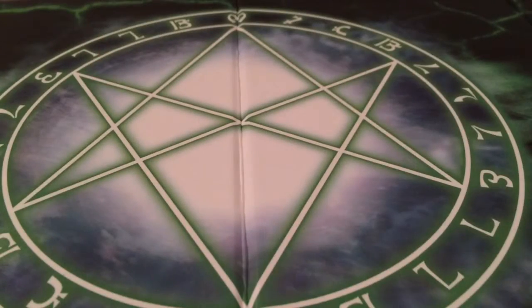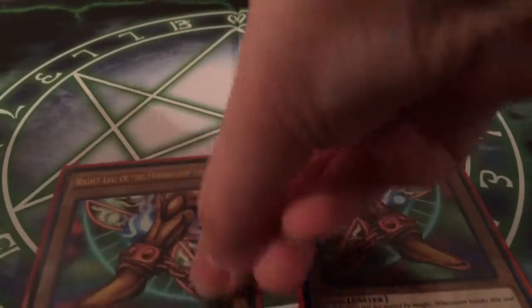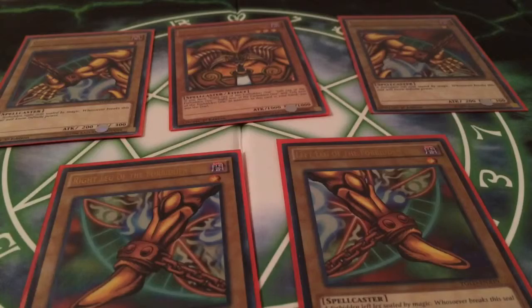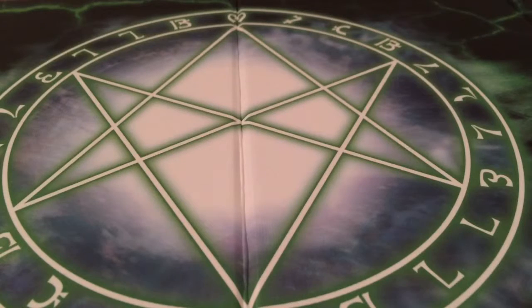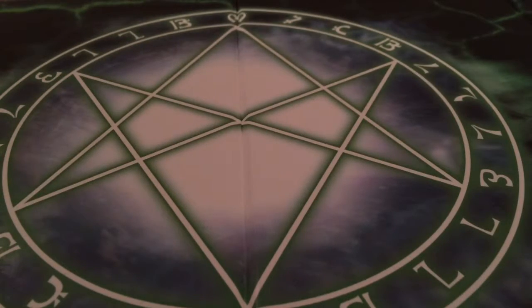Then we have all five pieces of Exodia: the left leg, the right leg, Exodia's head itself, and then the two arms. So I have two copies of Exodia's head but not two complete sets of Exodia.